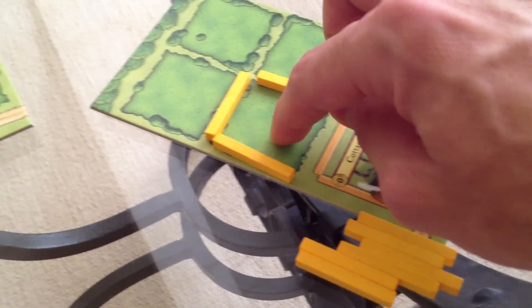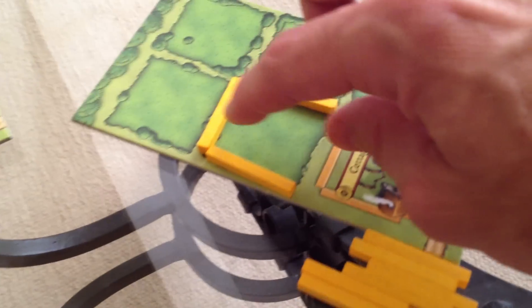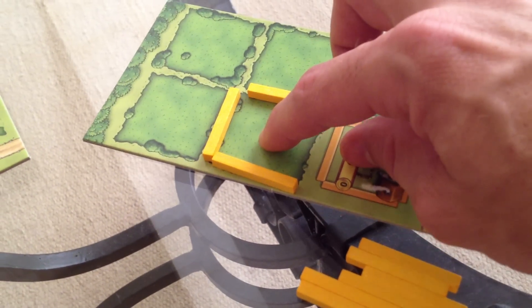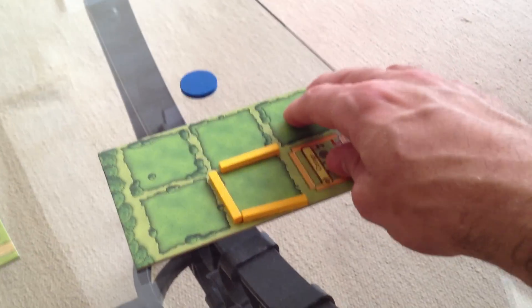A pasture can hold up to two animals. Our starting cottage can hold one animal. So Jen can hold a total of three animals on her land. I can only hold just one animal — the little pet in my cottage. So that was her second move: she got the stone and then she built some stone fences.